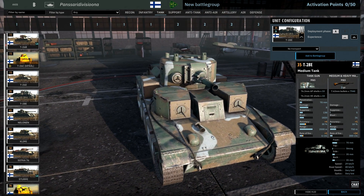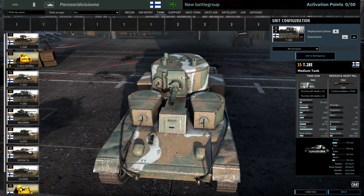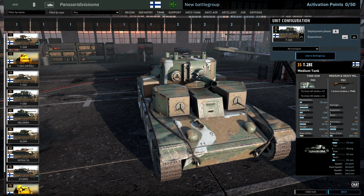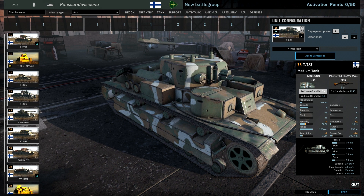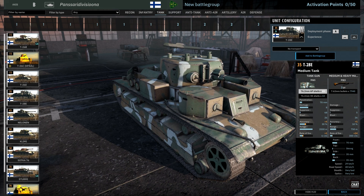T-28E — it has three turrets, so three machine guns. Not much use because it's only DT, so it's pretty weak. Front armor is kind of okay for the price, but sights are weak and the gun is not really useful, except for the HE damage. The AP shells are not great because it's a short barrel gun. You can only take them in A because they're captured, so numbers are limited.